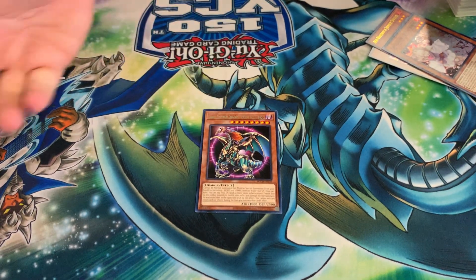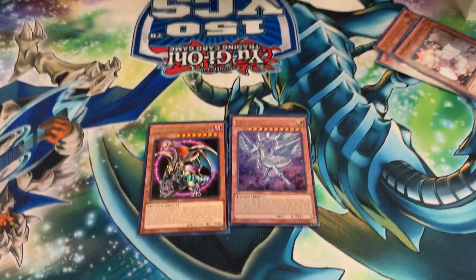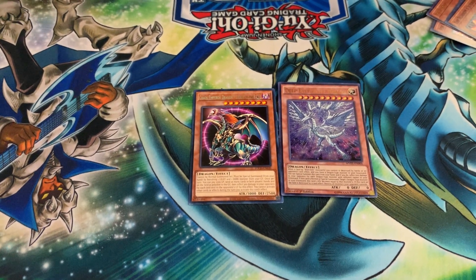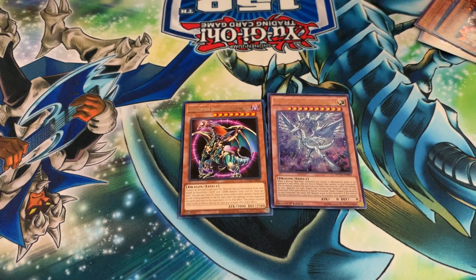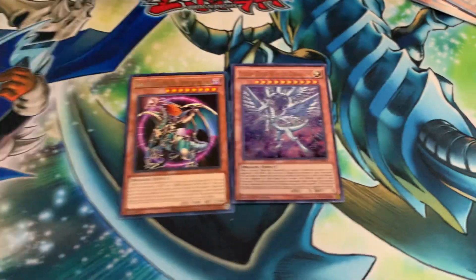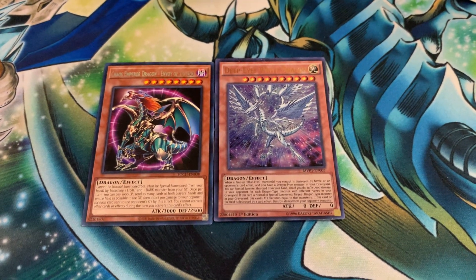With that in mind he is sending himself to the graveyard but in the end it's still a board wipe and burn. Next we also have Deep Eyes White Dragon. This card is: if a Blue-Eyes monster is ever destroyed, he is summoned out and inflicts 600 points of damage for every different dragon in the graveyard. He also gains attack points of any dragon in my graveyard, and if he was destroyed by my opponent's card effect, he destroys every single card my opponent controls.